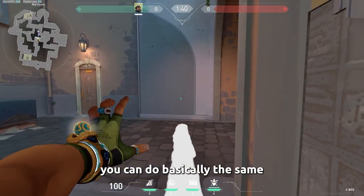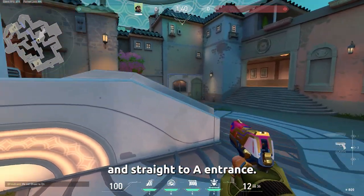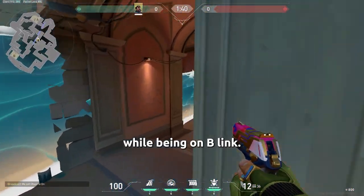When standing in B link you can do basically the same but reversed. Throw your wall through art and straight to A entrance. Now you have A covered while being on B link.